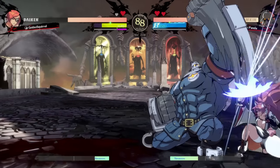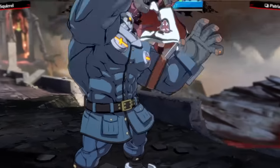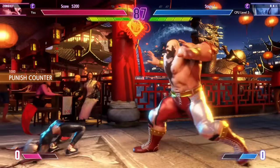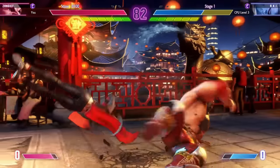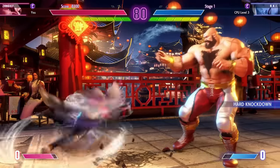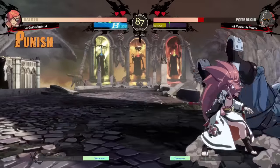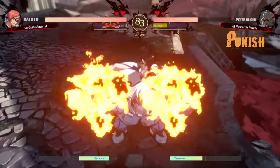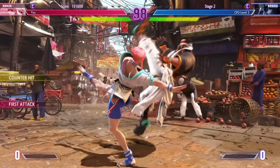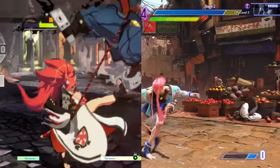Grapplers are focused on one thing above everything else: the grab. Usually being big and slow, grapplers are a very burst-heavy character archetype who take a long time to get into the position they want. But once they are in, they deal an absolutely ludicrous amount of damage by using their signature move - the Command Grab. In most fighting games there are two types of grabs: regular grabs and Command Grabs.